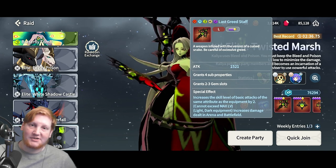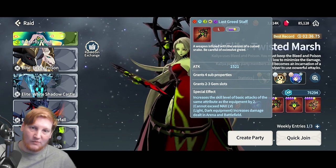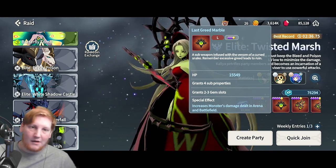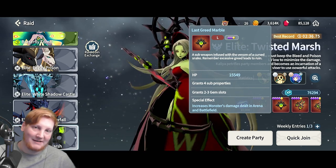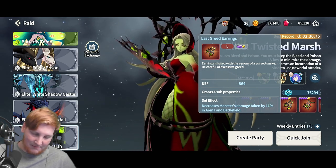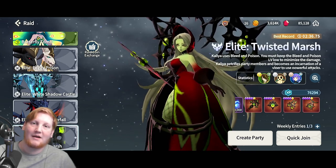The weapon gives basic attack plus two levels, cannot exceed max level, making it not a weapon you really want to go for. The sub-weapon increases monster damage dealt in arena and battlefield up to six percent — this can be good for a cleave team, but most would want the Foggy Prison sub-weapon for reduced summoner intake damage. The accessories decrease monster damage taken by 11 percent in arena and battlefield. All of her sets are very focused on PvP.